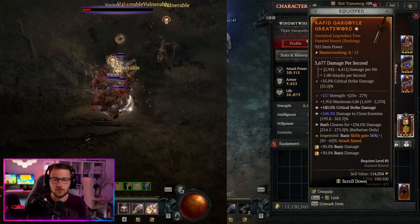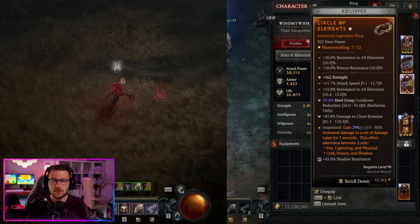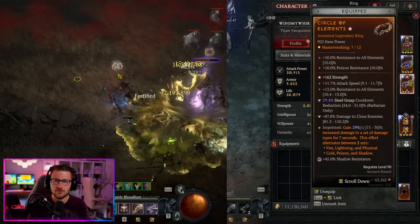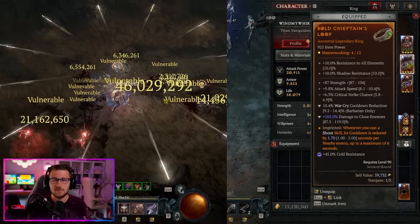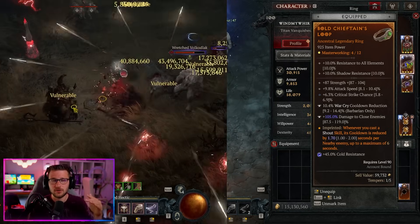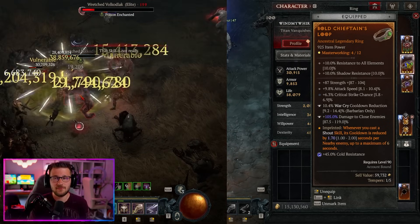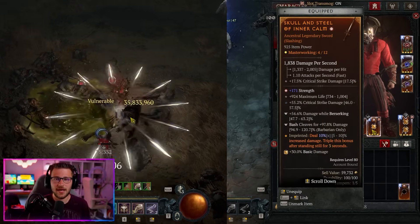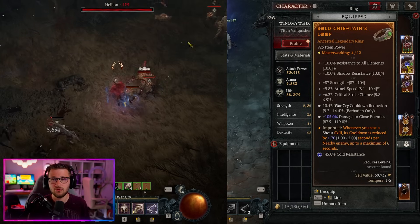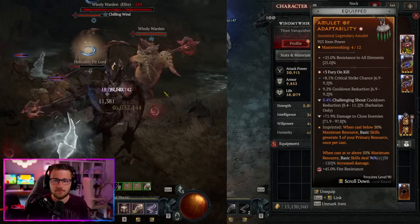We want the Rapid Aspect on our other two-hander for up to 60% increased attack speed. For rings we made a couple of changes: we keep the Elemental Aspect on one ring for increased damage across damage types, but on the other ring we changed to Bold Chieftain's Aspect to reduce shout cooldowns and give much higher CDR. This makes the build's quality of life significantly better, letting shouts cool down quickly and moving the Aspect of Inner Calm onto our sword instead.